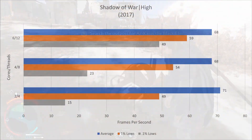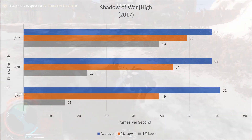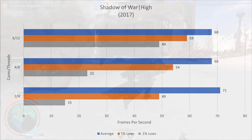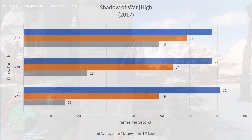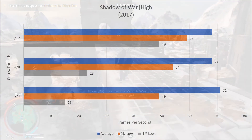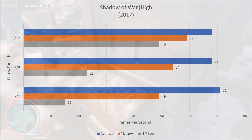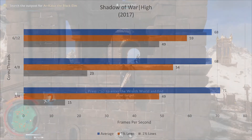The next game is Middle Earth Shadow of War, released in 2017, and I ran the in-game benchmark on high settings. This result was pretty interesting to me, where the two core actually outperformed the 4 and the 6 core in average FPS. However, as you can see with the gray 0.1% low bars, the game did stutter a little bit with two cores. Aside from a few drops here and there though, the game was completely playable. I think this is one of the games that you could actually get by with just two cores.